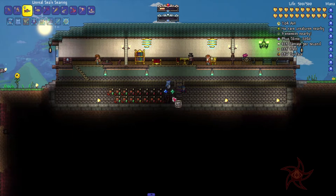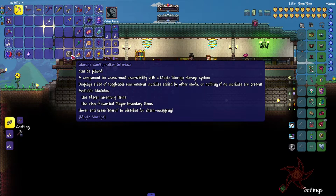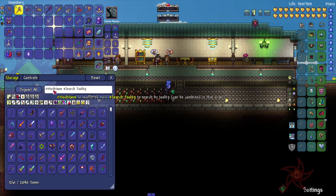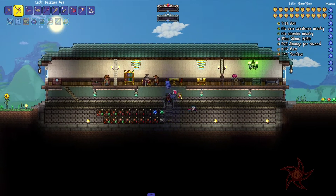This thing here — the gray Magic Storage block — this is new, actually. It's a storage configuration interface. Cross-mod accessibility with a Magic Storage system — displays a list of toggleable environment modules added by other mods, or nothing if no modules are present. Available modules: Use player inventory items, Use non-favorited player inventory items. This means I can actually craft with things that are in my inventory as well as in the Magic Storage system, which is awesome.